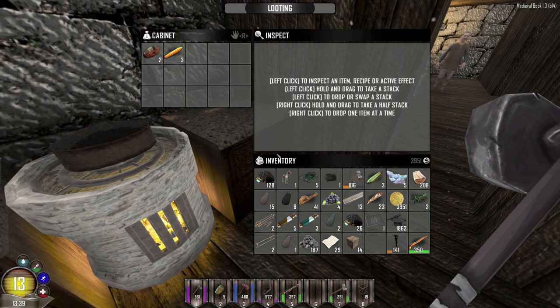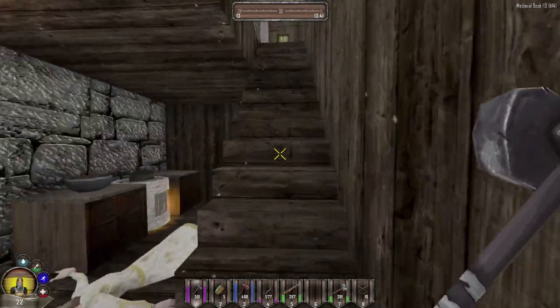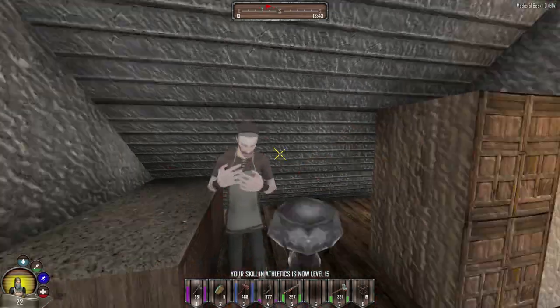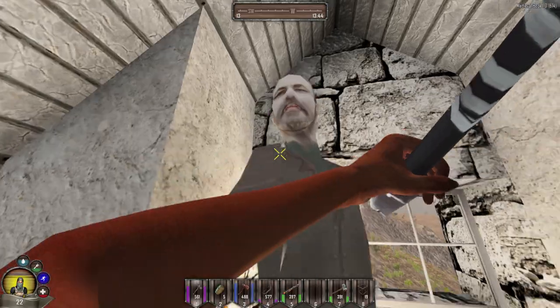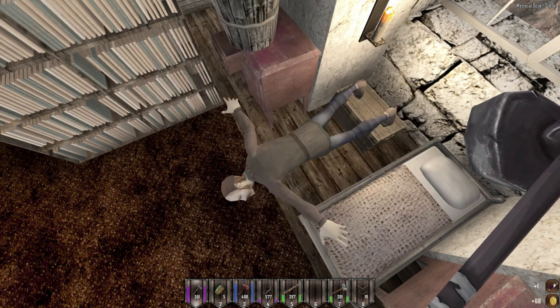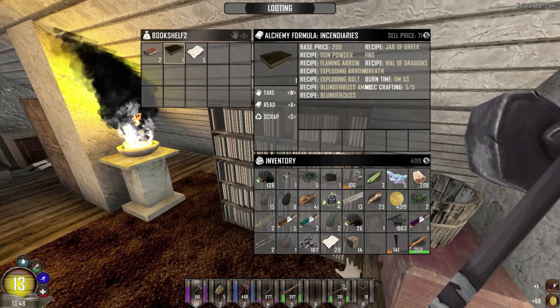This is the hard part about doing a let's play that relies on your random world gen if you don't have incredible amounts of time to record. Oh, ogre blood — take that. Incendiaries — noted.